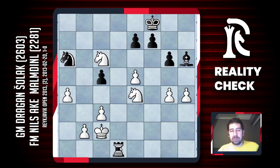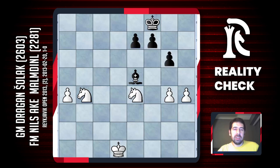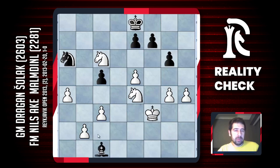After the exchange, Nils played bishop f4. Maybe his idea was after b4 to sacrifice some piece and hope to somehow eliminate all my pawns and make a draw in a position where I only have two knights and he has nothing — but of course this is impossible. I decided to go king e2 and bring my king first to f3 and only then push my pawn. After king e8, I played king f3, bishop c1, b4, and after the exchange on b4 Nils decided to resign the game.